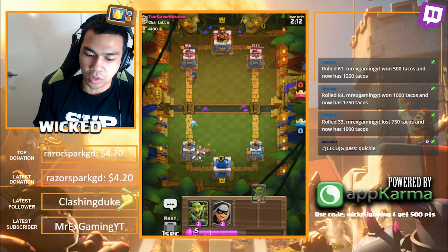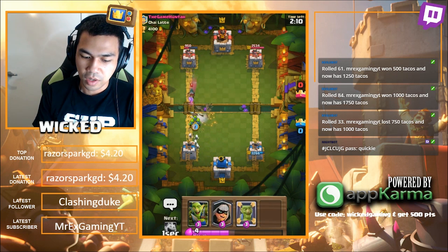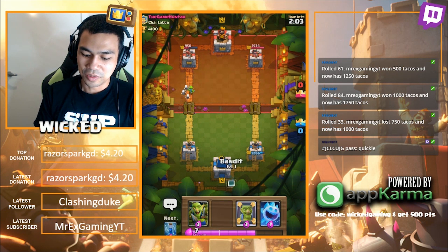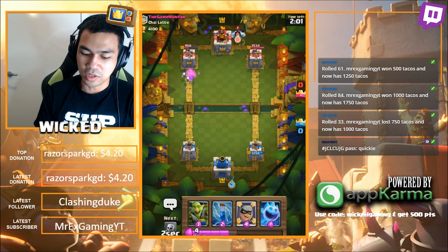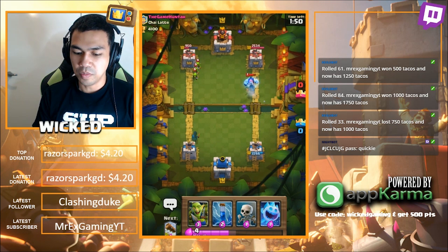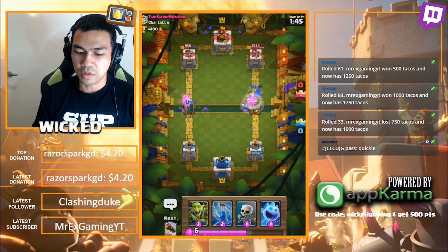We'll put the Ice Golem in - kills Ice Golem and then goes to the tower. Wow, that was super cool. She moves like a Super Saiyan, dude. Here we go, Ice Golem versus Bandit. Boom - doesn't one-shot it, but survives the goblins and dashes to the tower after the Ice Golem. Wow, that's awesome!